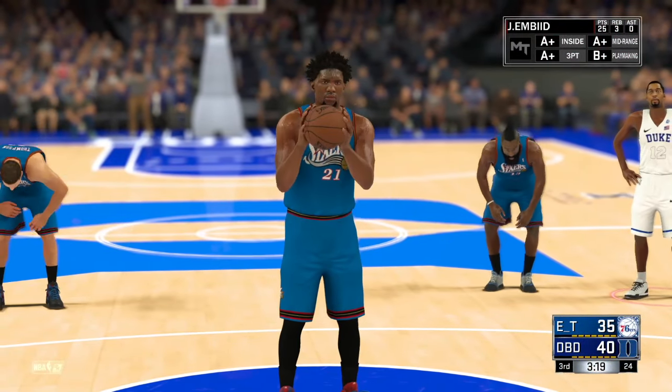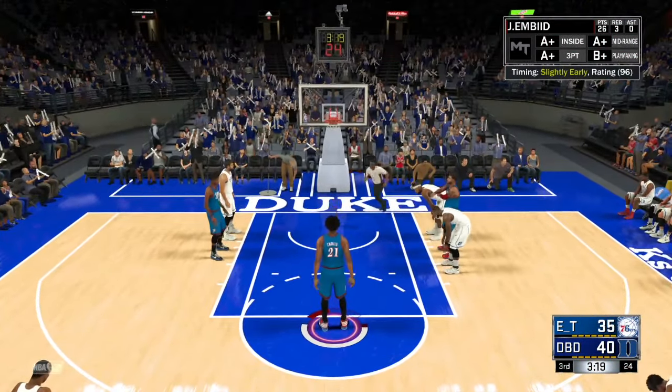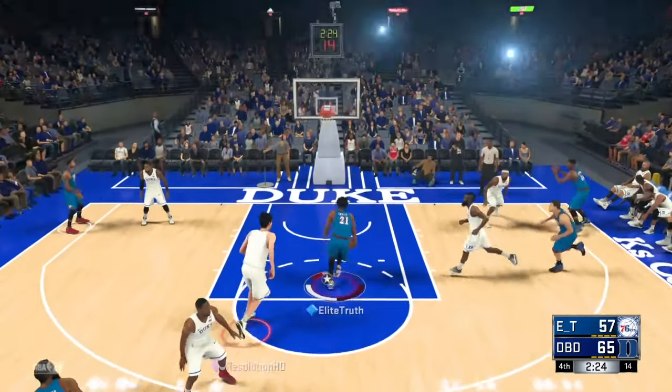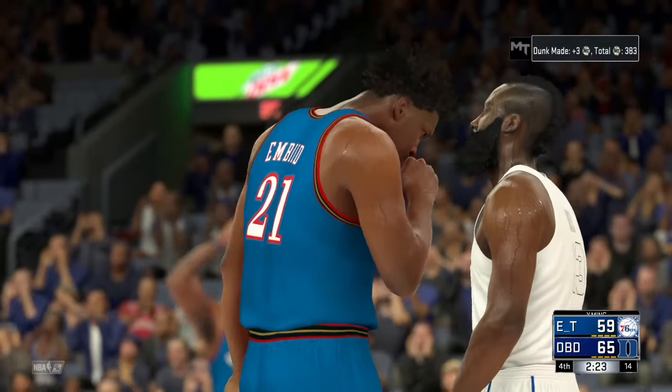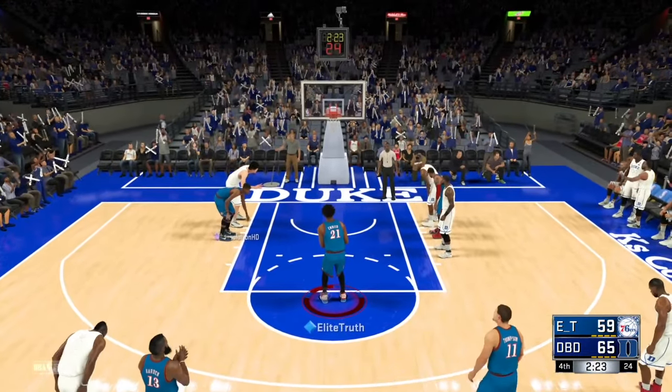He's making everything down there — any contact, I swear. He is dead though, I should probably get him out soon. Embiid, take it in the basket — that's too easy! And one! The draw foul rating is really high on this card too, that's gotta work in your favor. He's also a great free throw shooter.